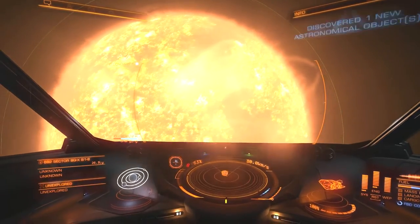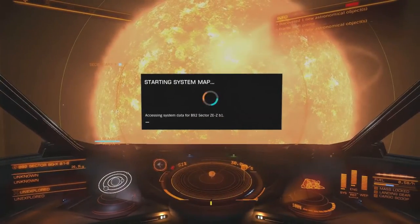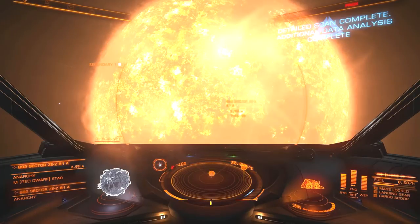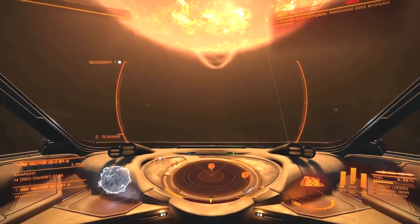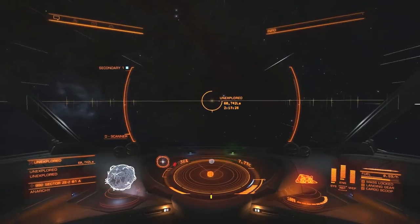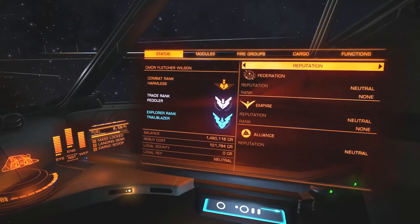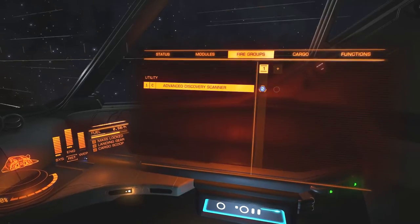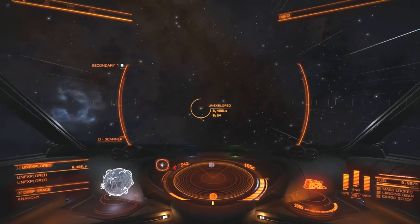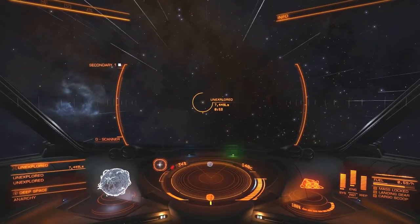We've got 23 jumps ahead of us. It's an M-type - let me do some fuel skimming and then head on to its companion. I think I've decided I want to get rid of the orbit lines. It would be helpful without the advanced scanner, but I'm not convinced it'll help me much now that I have the advanced scanner. Before I used to have to rely on my basic discovery scanner - it could only do it at 500 light seconds.